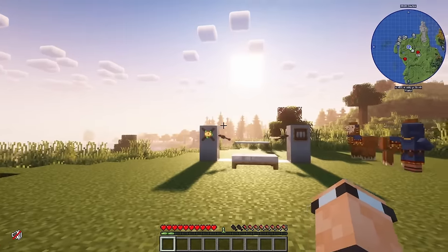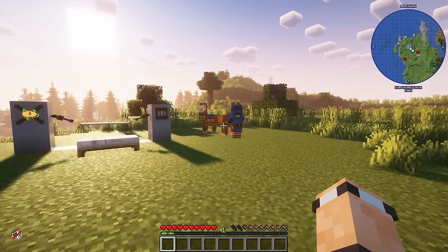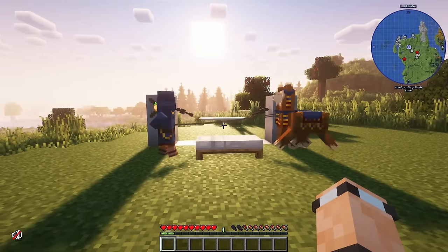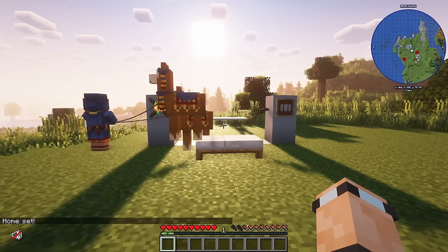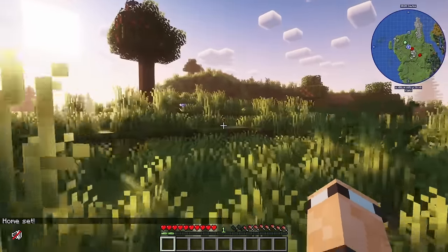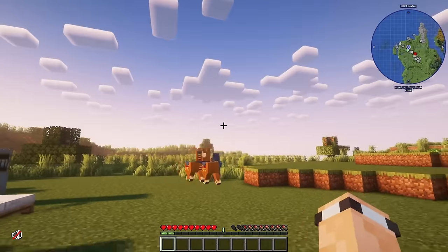Now for transportation and getting around. First is `/sethome`, which some might consider cheaty. It allows you to run off in any direction and then type `/home` to teleport straight back to your set home location.